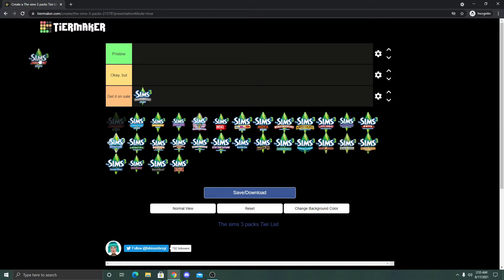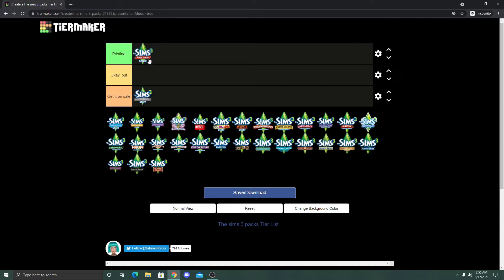Next up is Fast Lane Stuff, and this goes automatically into Pristine. I feel like I've gotten my money's worth with this pack. The crazy part is I don't even use the cars that often — I mostly use the objects and the CAS items. I love the love seat, the lamp, and the record rug. There are also a couple of CAS pieces I really like using on a lot of my Sims. I could recommend this to anyone.